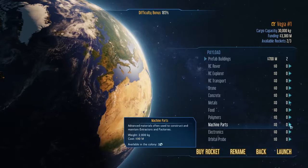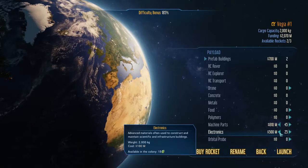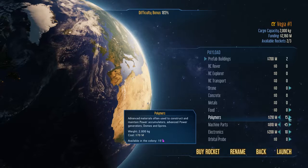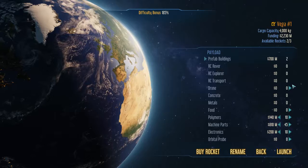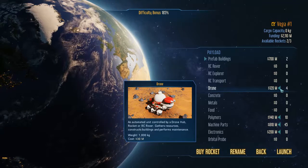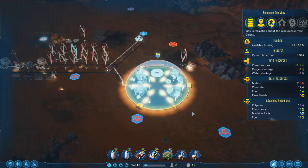I also want to bring loads of machine parts, and a few electronics and a few polymers. I could bring some drones as well just to fill out the rocket. Vega One, launch.